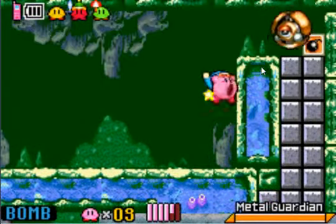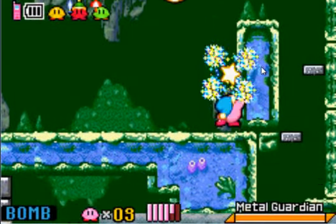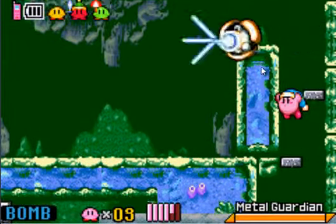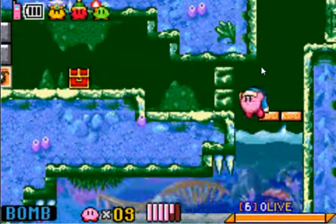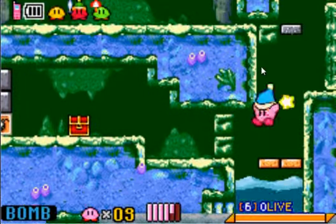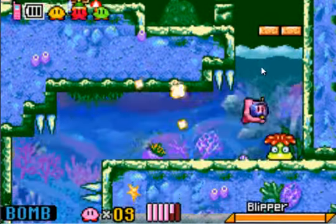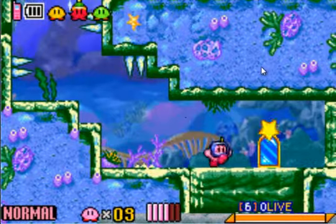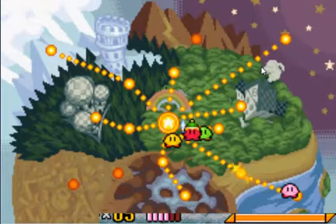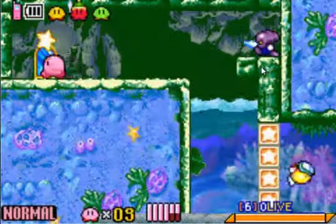And here's the laser power-up if you want it. I don't want it. I need to go that way. He will only fire in one direction and will never switch direction, which is nice. We'll have to come back this way because there's a chest here. By destroying the blocks over there, it instantly creates blocks here — so you have to come back this way. And over here we've unlocked Olive Ocean.